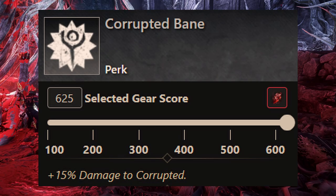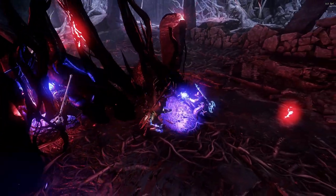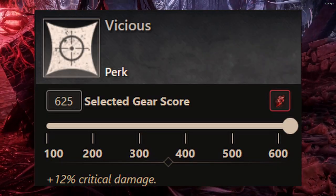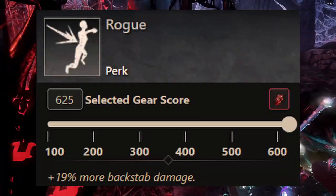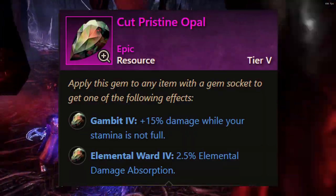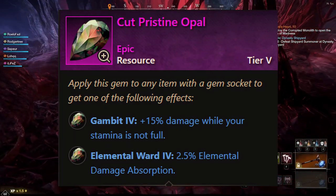You're going to want the Corrupted Bane, depending on what dungeon you're doing — Angry Earth Bane, Corrupted Bane, Ancient Bane. You're also going to want the Vicious Perk, which is going to give you 12% critical damage at the max bonus. That's going to be huge for your critical damage. You also have Rogue as an option, giving you plus 19% more backstab damage. You can take either one on the Rapier or the Spear.